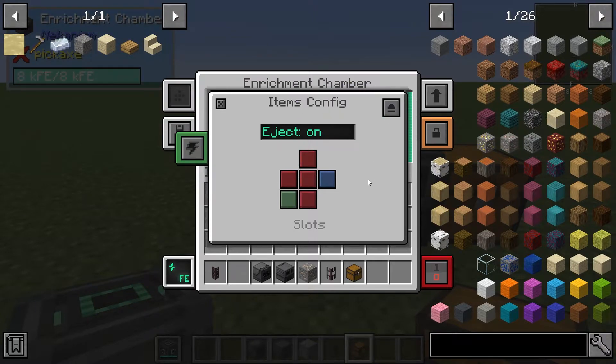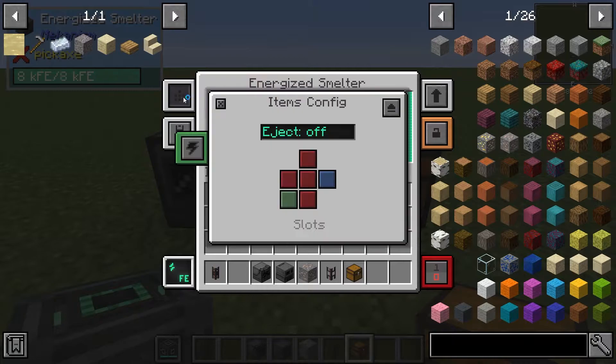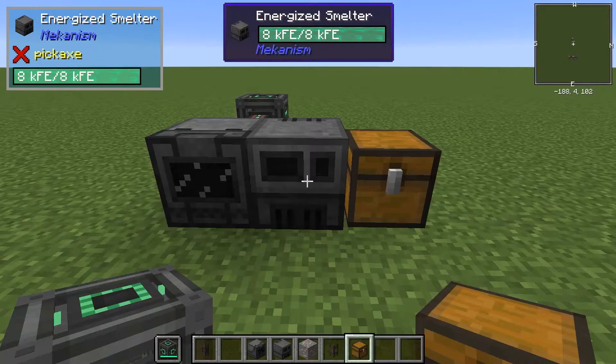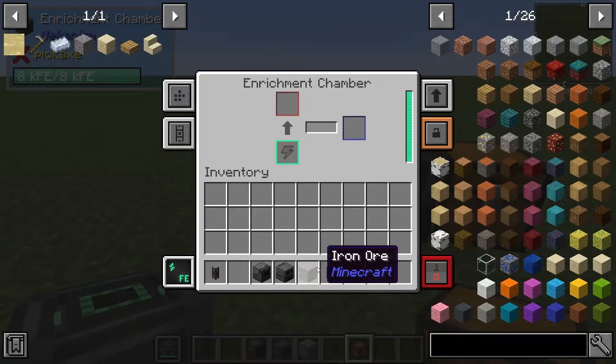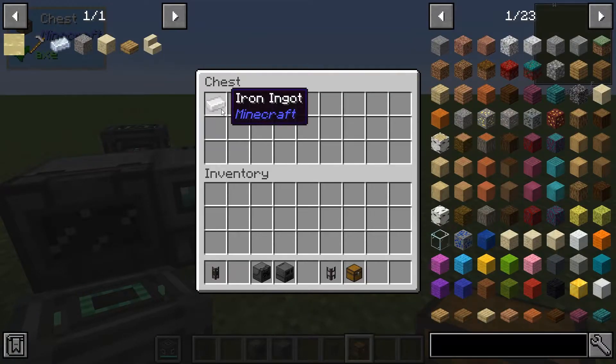I'm going to turn on auto eject, which will make it eject its product into the energized smelter here. And I'll do the same here. So if I put this iron ore in here, that'll become 2 dust, and then it gets sucked into the energized smelter, then it becomes ingots.